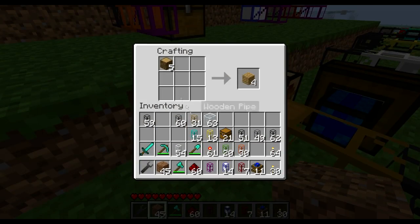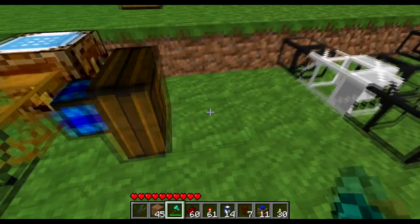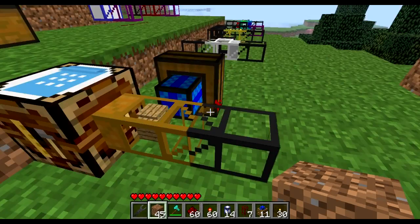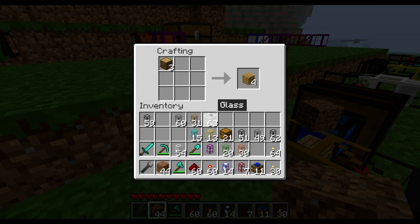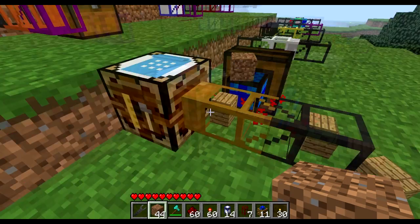For instance, here I have an automatic workbench creating wood planks out of wood. If I connect it to a redstone engine and power it on, it will start extracting the planks — you can see it in the extraction in action.